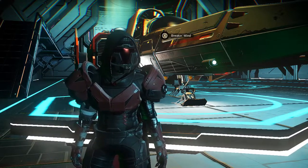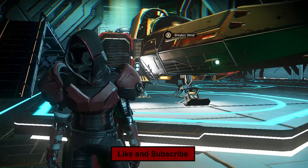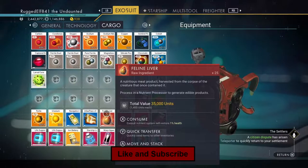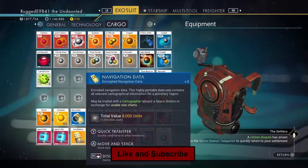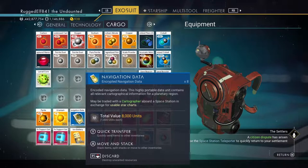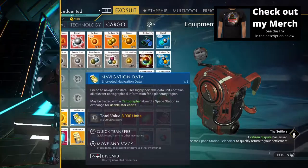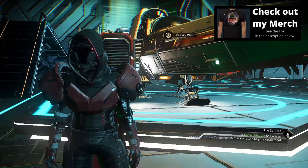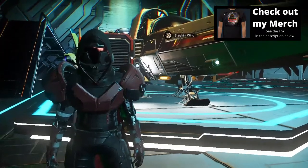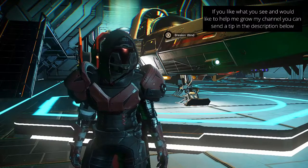Maybe set your base up at a portal like I do all the time. The first thing you're going to need in order to do that is some navigation data, because you're going to have to go over to the cartographer and exchange them. You can find this navigation data in space stations - when you go to waypoints and hit all saves in your waypoints, you can find them there.